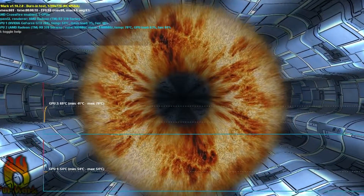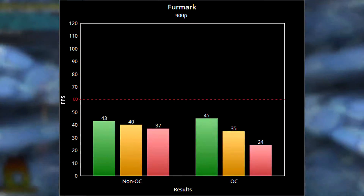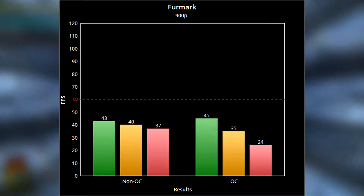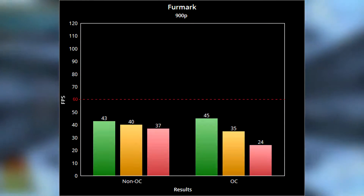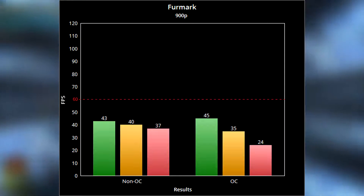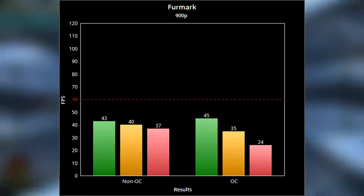Starting off, I did a FurMark test with both the overclock and the non-overclock. For the non-overclock, we got a max of 43 FPS, an average of 40, and a minimum of 37. With the overclock, surprisingly, it got a max of 45, an average of 35, and a minimum of 24.